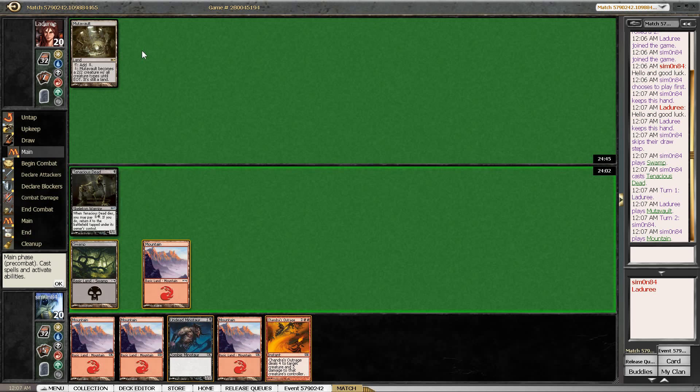If our opponent doesn't have a two-drop, we get back where we are, dealt two. But if our opponent doesn't have a two-drop and attacks with Mutavault, we do get back for one again. Then we drop the Undead Minotaur. I think it's an even trade if our opponent doesn't have a two-drop. I believe it's correct to attack because against an unknown deck we want to be aggressive so our combo finish can get there.